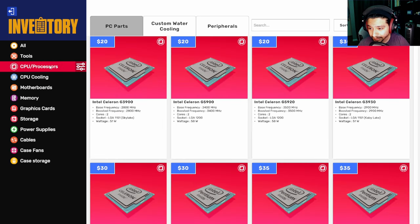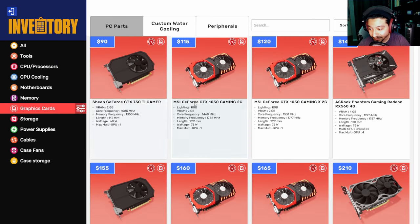Then we have our CPUs. The CPU - a lot of people like to call it the brain of the computer, which is pretty accurate to say. This is what makes all the processes run on your specific computer, what makes everything tick. That's why it has frequency - we call this usually the clock.